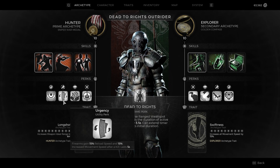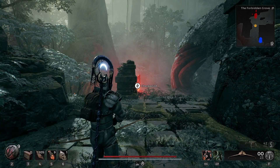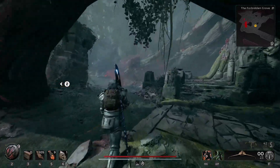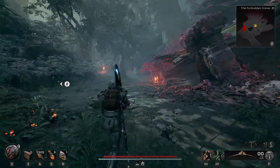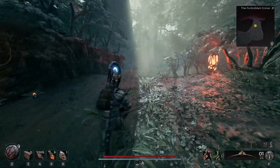This perk here gives 15% whenever you get a kill, and then this one — when you activate this ability — you get 20%. Let's show a quick maximum I can reach with all of my perks and everything active. I just need to go find an enemy and then I'll show you.